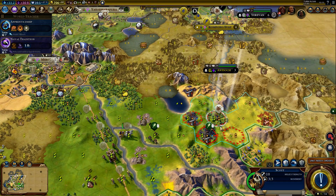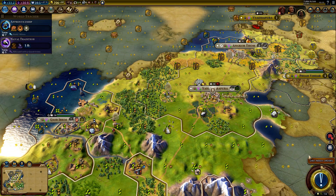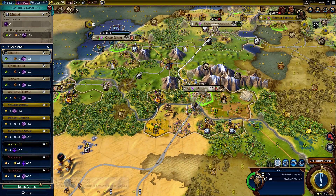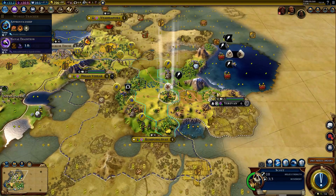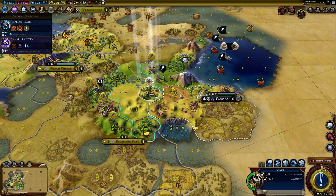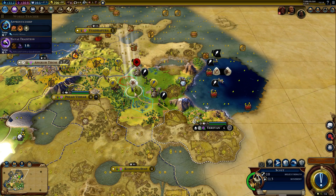Fortify. The scout will be attacked, I believe, but we will just continue. If they chase us, even better. Why did I send you here? You can go to the capital city. Can I not go into the Yerevan territory? Apparently not. So this open borders is good just for Khmer, I guess.